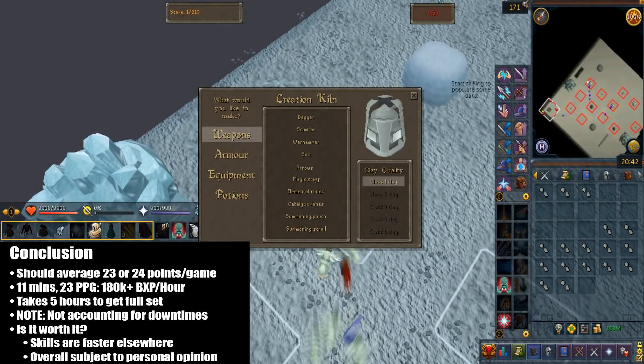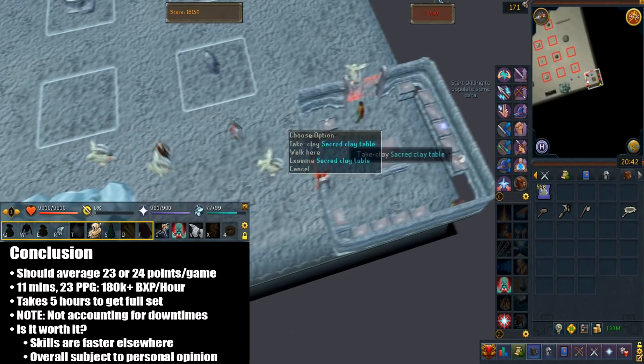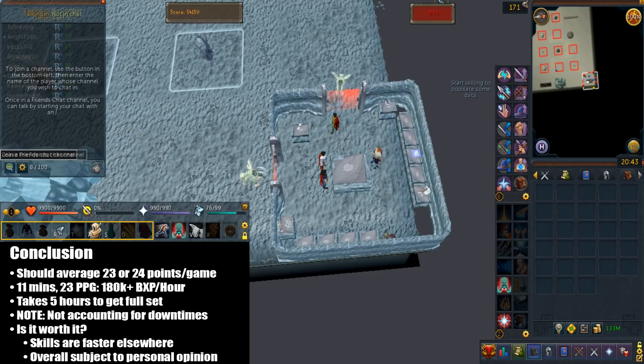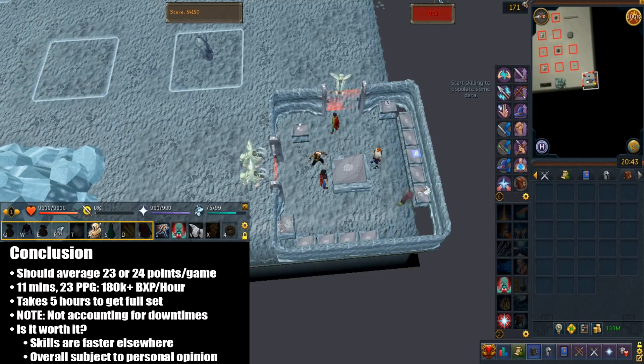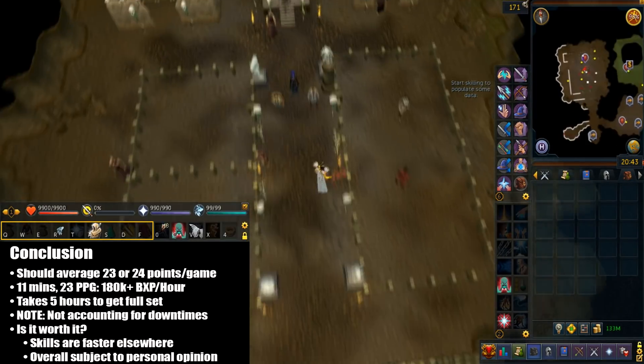For mining bonus XP, please do Barbarian Assault because it's really amazing — I do have a full guide and I'll leave a link in the description. The last thing I'll mention is using alts: I would highly suggest you don't do it because it counts as rigging minigame results. Thanks for watching and I hope it helps — if I missed anything, feel free to ask.